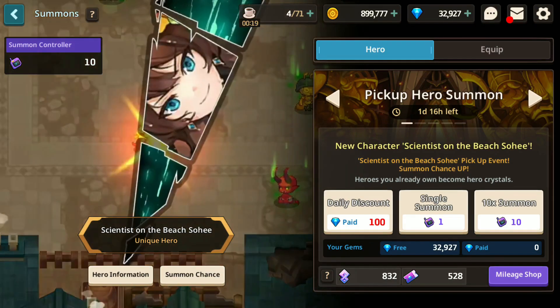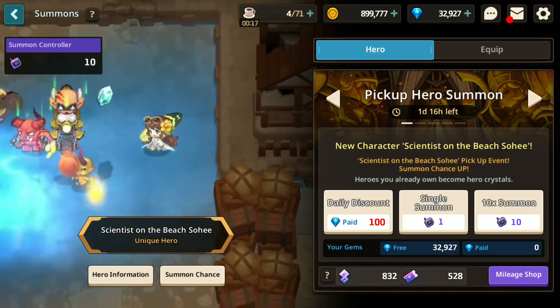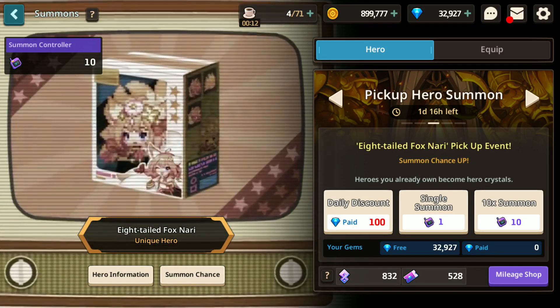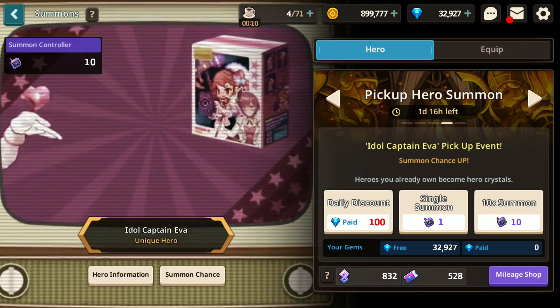The four heroes on the Hero Up banner are Idol Captain Eva, Scientist on the Beach Sohi, Future Knight, as well as Eight-Tail Fox Nari.